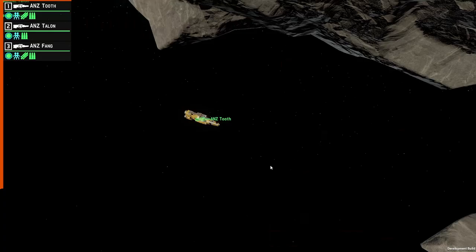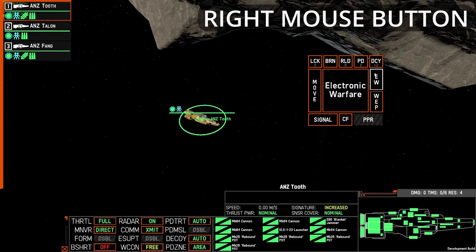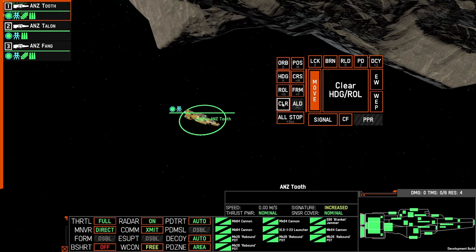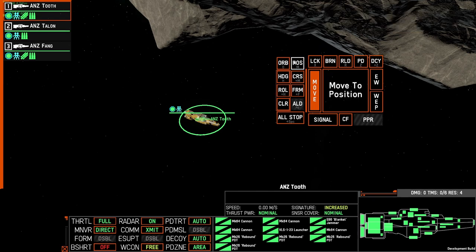Orders can only be given once the ship is selected, and you can do it in two ways. First, you can right-click to open the orders panel and then select the move subset of commands to bring up all movement orders. Or you can use the hotkeys listed under the orders. Anything with a plus sign indicates you need to hold Shift plus that hotkey. The first command we're going to look at is the Move to Position command.